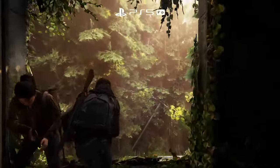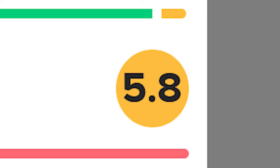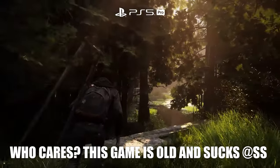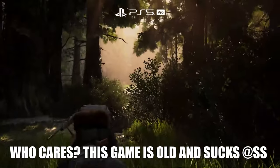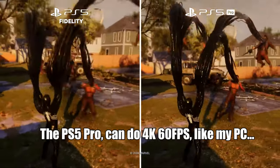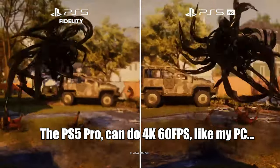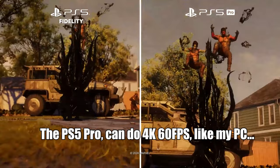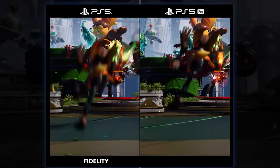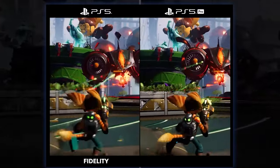Here's The Last of Us Part II running on PS5 Pro. It has huge amounts of detail and targets a super smooth 60 frames per second. This has been achieved for a broad set of titles, including Marvel's Spider-Man 2 and Ratchet and Clank Rift Apart. We can see that PS5 Pro is close to doubling the power of PlayStation 5.